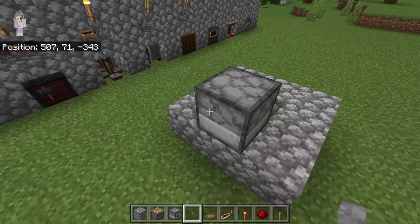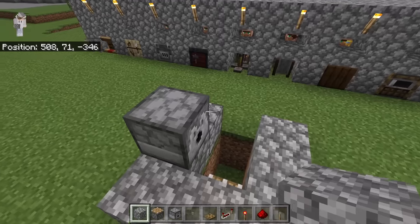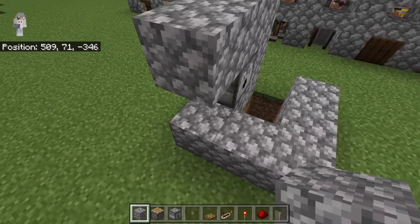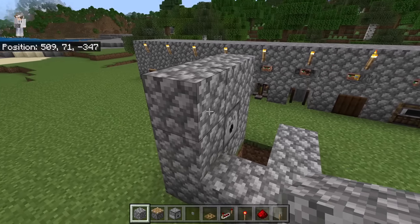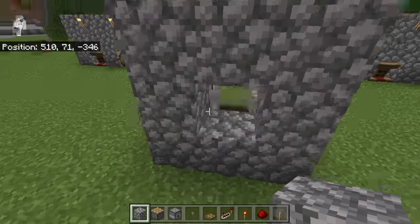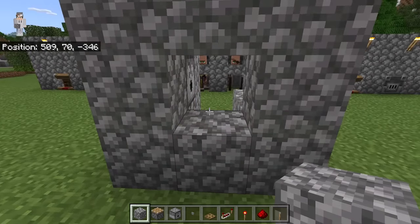Now crouch down and place a piston at this spot. Then place 2 blocks over here, 2 over here, and 1 at this spot. Then place 2 blocks over here, 1 over here, and 1 over here. After you have done that, place a trapdoor at this spot.